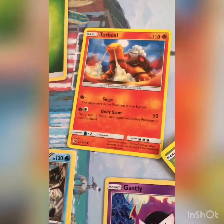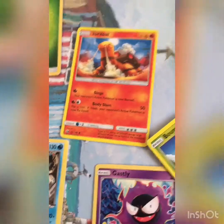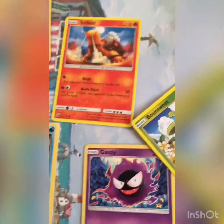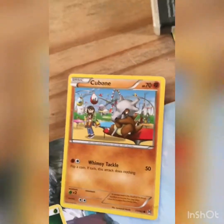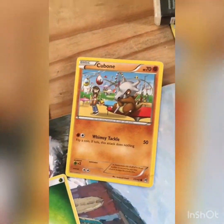We've now got Torkoal — Torkoal's very good. He can burn the target, so he can really cripple the opponent in battle, making him very good to have on your team. We also have Cubone here, who has Whimsy Tackle, but it can also fail, so you need to watch out for that.